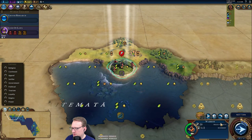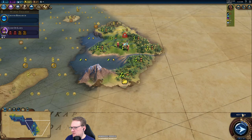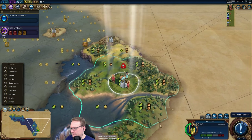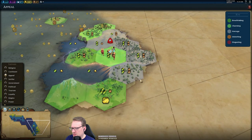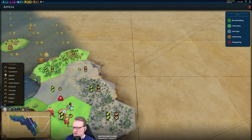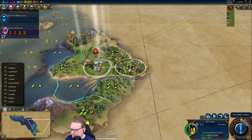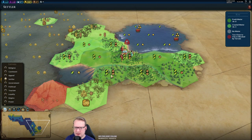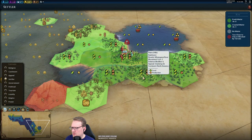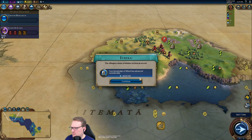Seems like maybe Earth Goddess is reasonable there. Can maybe set some other cities up here. We'll see. Early circumnavigation? Possibly, that would be nice. Is there any world in which we just move inland here? Would you guys move in one and settle this for a 2-2 base? Looks like more island-y here.